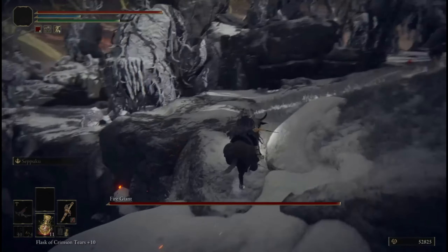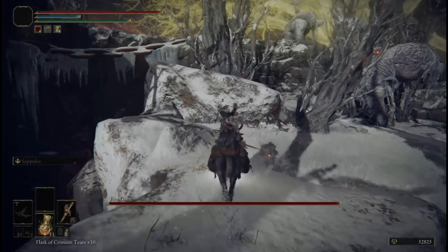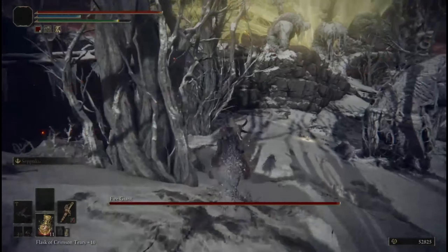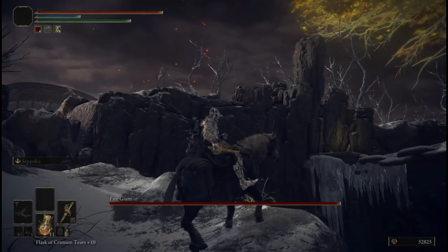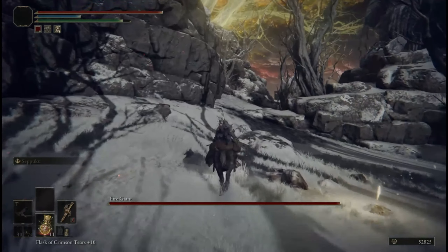The double jump did take me a couple of times to get right. There is a sweet spot that you need to hit in order for the double jump to work and push you onto the platform. So if you don't get it right the first time, just go ahead and try it again — it'll spawn you right there.